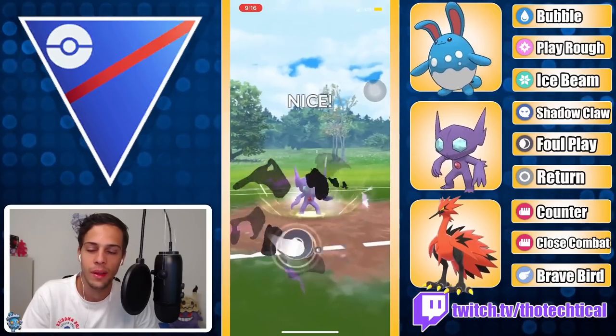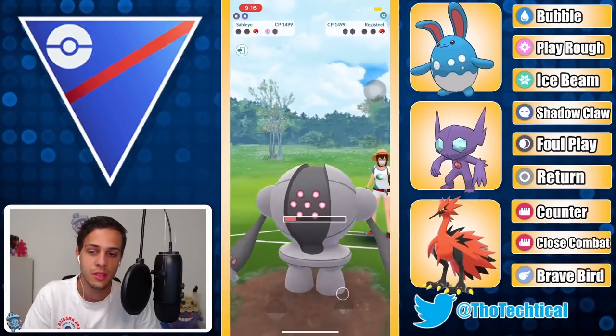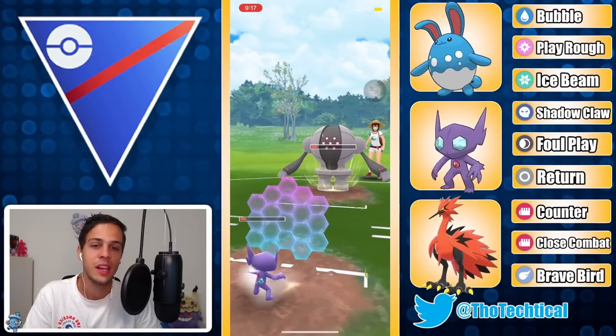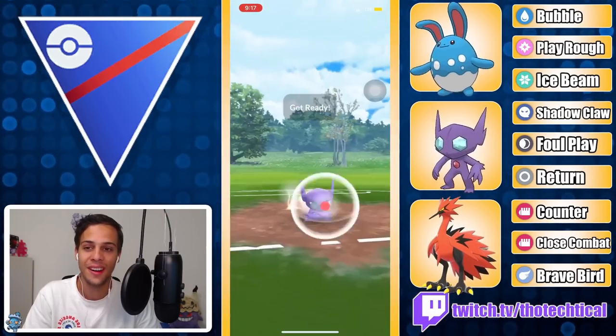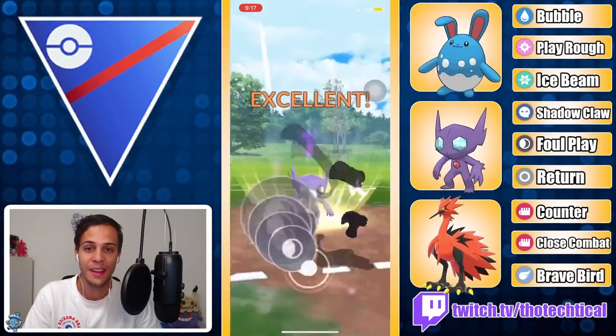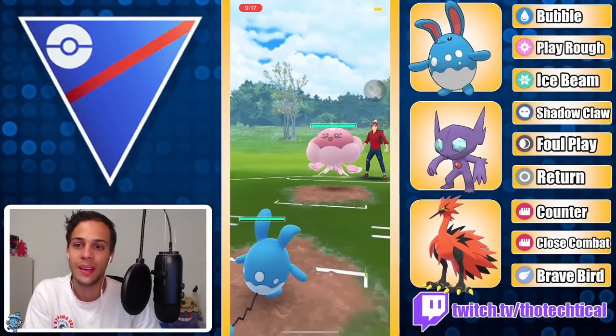You're just gonna be able to get the two Foul Plays and knock it out. One Foul Play coming through - these are buffed so it might still get close. Next one should knock out the Registeel after they hit the Zap Cannon, but yeah this game is looking over. That Zapdos put in quite a bit of work, farming down the Snorlax and Brave Birding the Deoxys. That was pretty nice. GGs, all right!